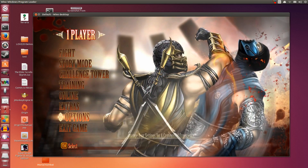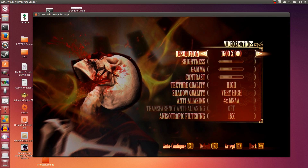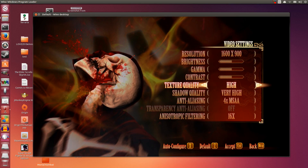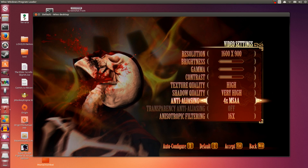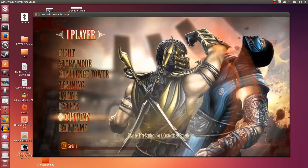Let's go to options, video. I'm running at 1600 by 900. Texture quality is high, shadow quality is very high, anti-aliasing is only 4x MSAA — Wine doesn't handle anti-aliasing very well. Anisotropic is the highest it can be. I can't seem to enable the transparency anti-aliasing, no idea why.